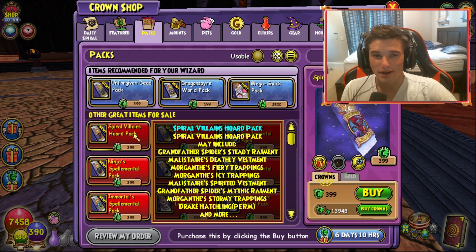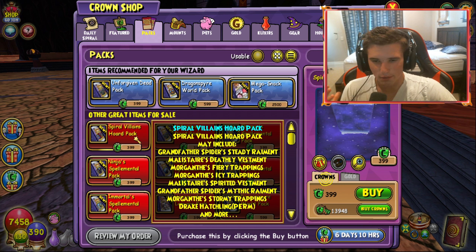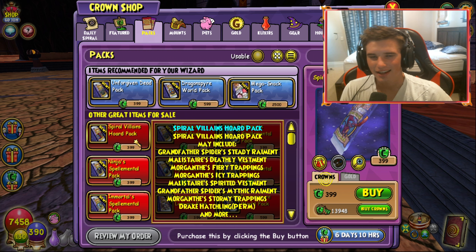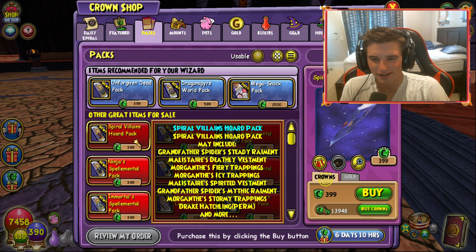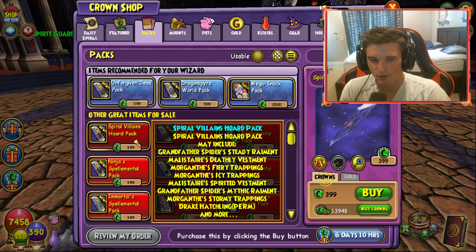I've been waiting for this pack to come out for a really, really long time — ever since this pack and some of the items within it have been leaked, ever since it appeared in the Loyalty Shop. I've been so excited to open up this pack, just because, come on, look at the name: Spiral Villains Horde Pack. You literally get to dress up as all of the main villains of the Spiral that you come to fight throughout your quests. I've been waiting for something like this for honestly a really, really long time, and I'm really happy that they decided to do it.